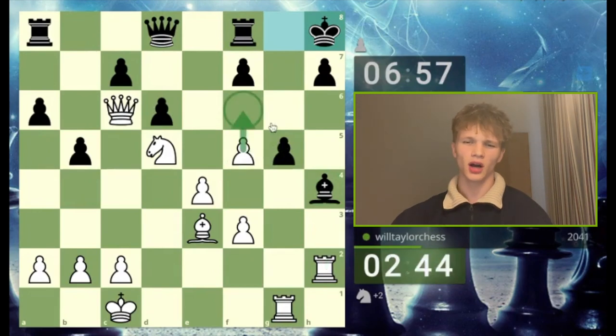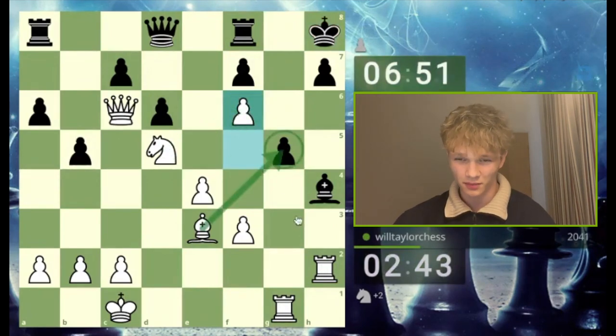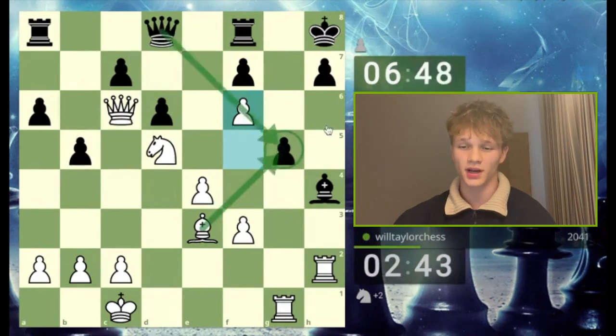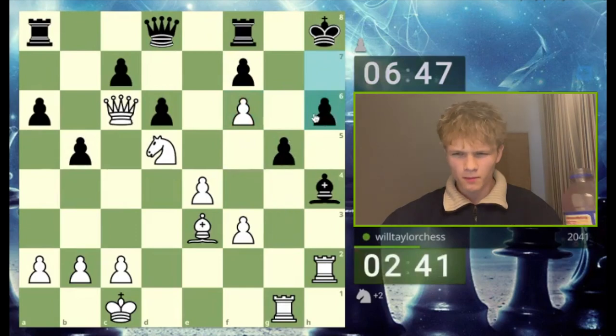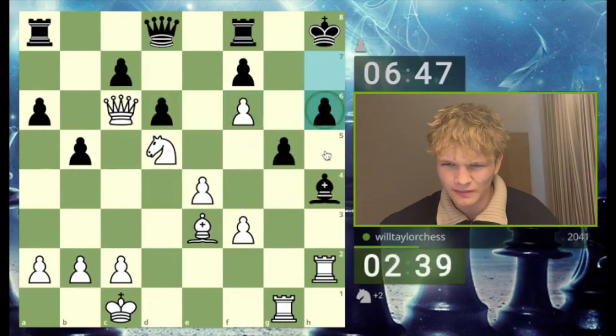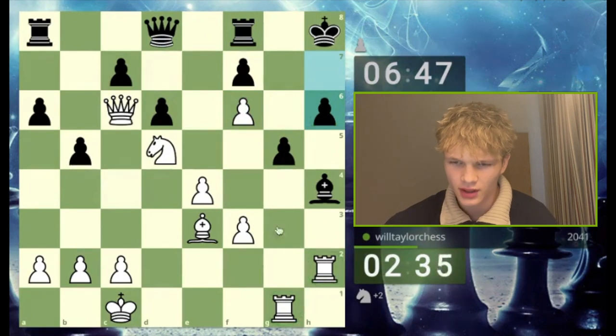Let's play f6 — it's pretty fun. The idea is maybe to take on g5 and disconnect the queen from protection of that g5 square. The pawn comes up but it's all going to fall apart. Just look at these rooks — they're doing so much work.